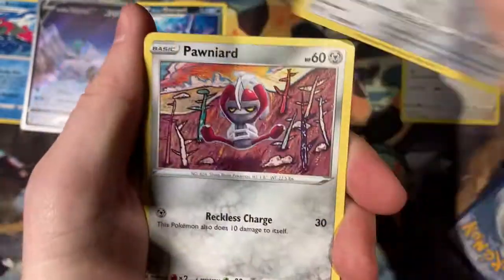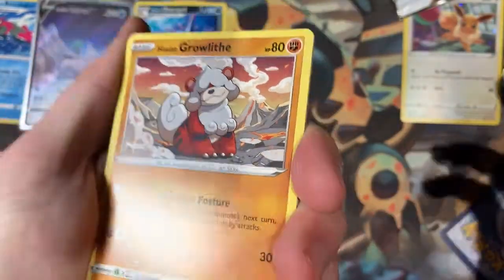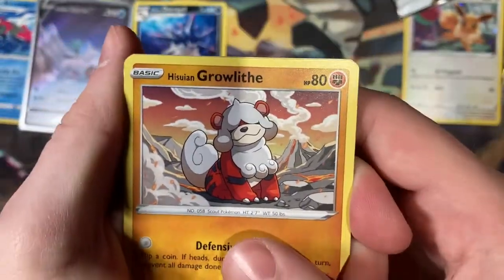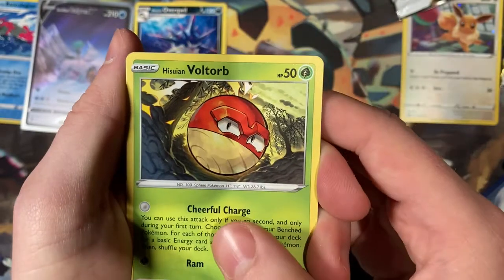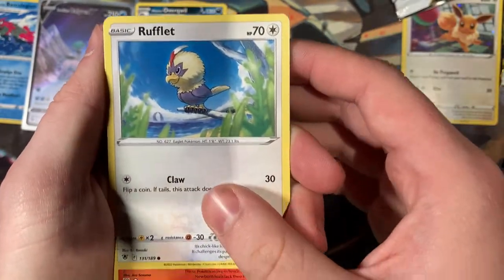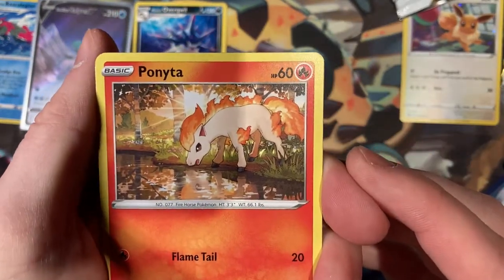We've got Azelf into a Shieldon. I know I always say this every episode — I will eventually get round to making the clay things, it's just learning how to be creative again. We've got the Pawnyard we started the pack on. A cute little Hisuian Growlithe, into a Hisuian Voltorb, into a Rufflet. Oh my god — I have never seen that Ponyta before.